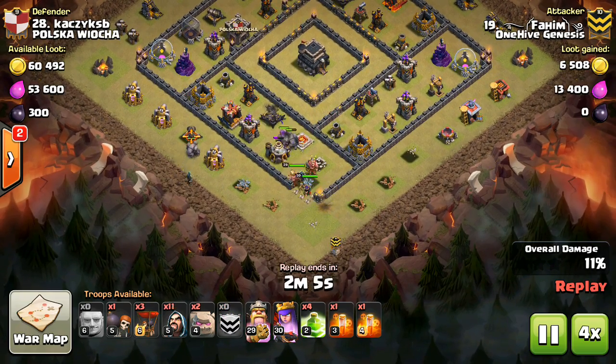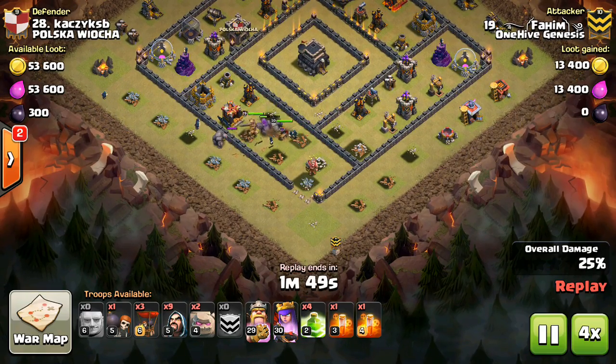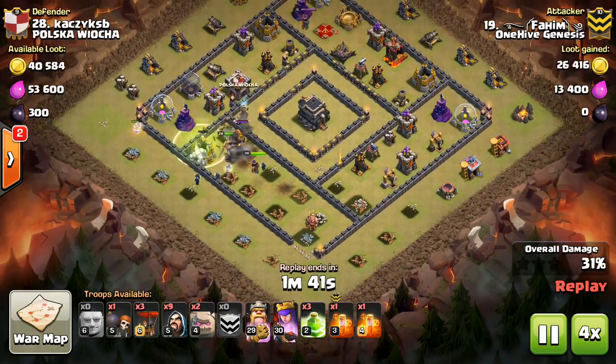If you see that defenses are in a ring and there's dead space in the middle, like on this base, Surgical Golem slash Golem Avalanche is a great attack to use.